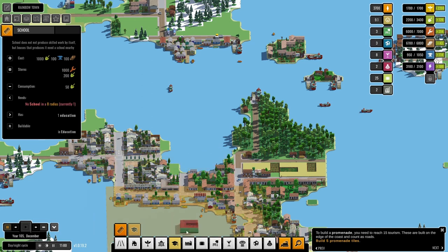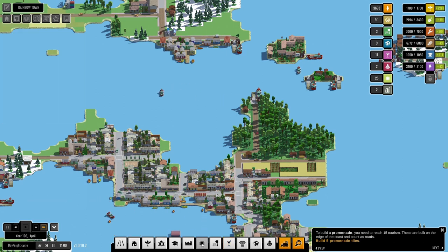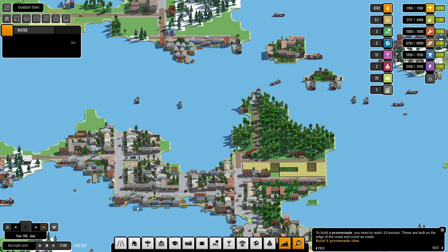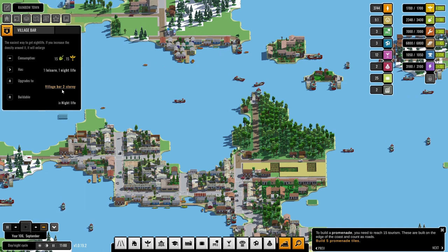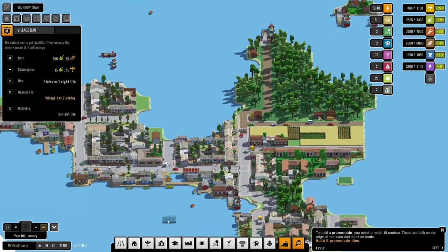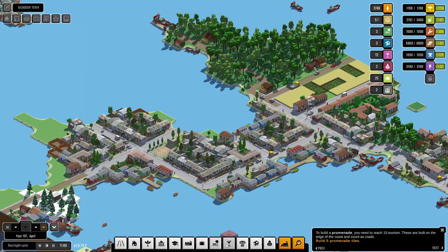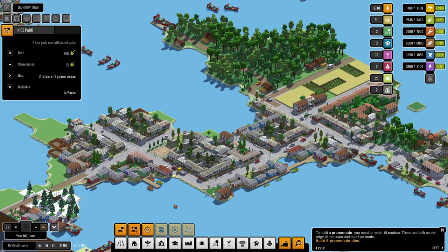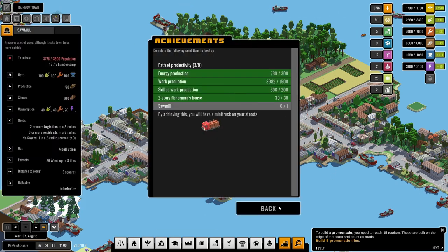First things first — a school. Now you probably want more leisure — yup, okay, that helps all of that. What about if I get rid of you and put a little village bar on the seafront there? What do you need now? Leisure. What if we demolish you and put in a nice little pop? There we go.